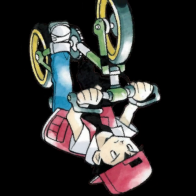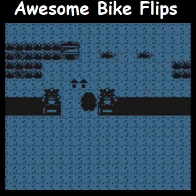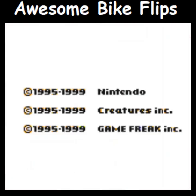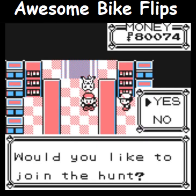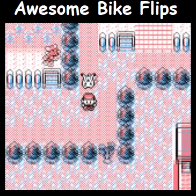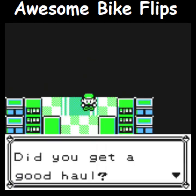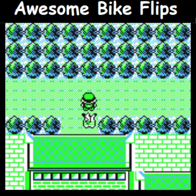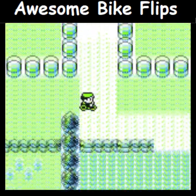Number two: the Bike Flips Glitch! This is perhaps the most awesome. Go into the Safari Zone, then immediately try to leave. This guy will ask if you're leaving early — tell him no! Save and reset the game. Now when you try to exit the Safari Zone again, he thinks you're trying to enter it! Tell him no again — you've now left, but the game thinks you're still in the Safari! Make sure the step counter runs out when you're spinning, and you'll be spinning forever! Look at the awesome bike flips!